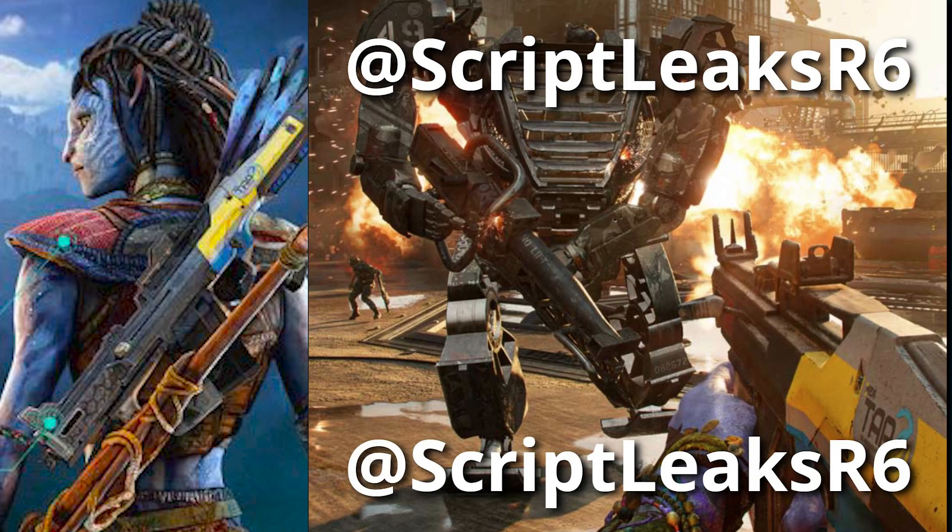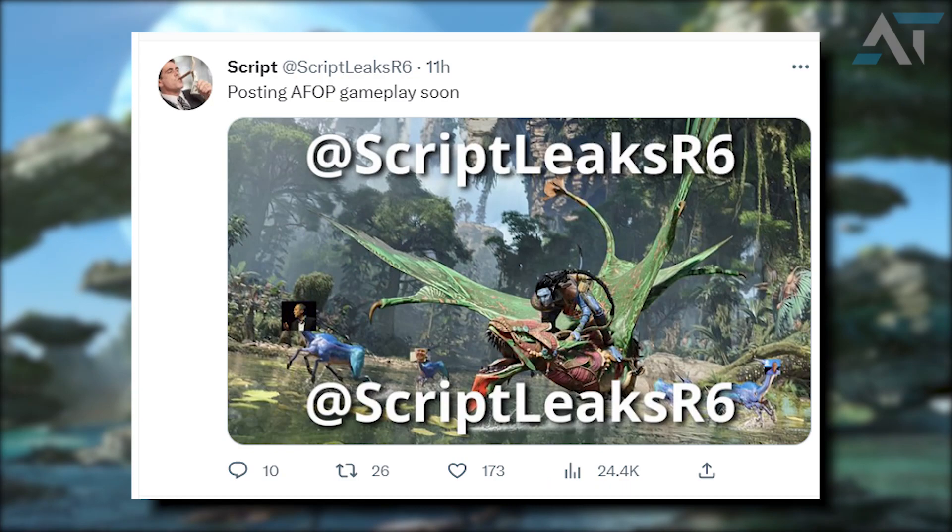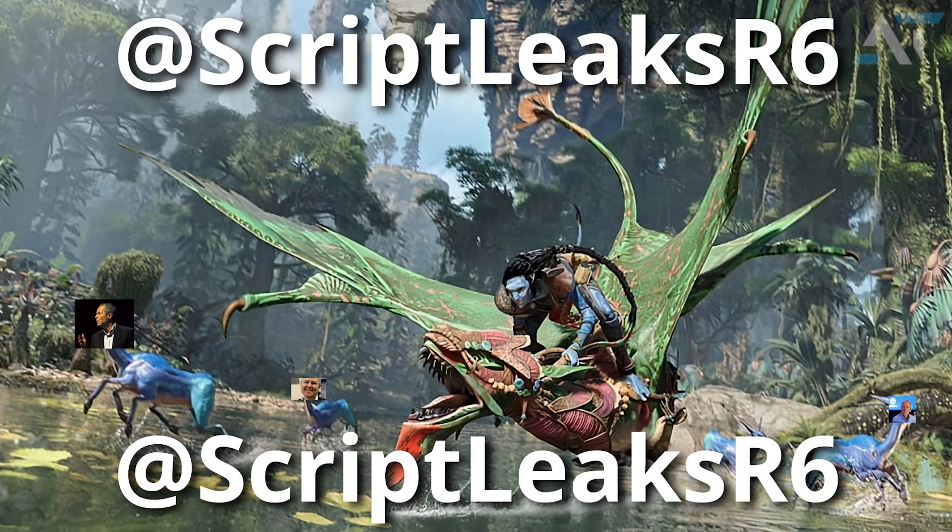This gives me some heavy Far Cry 6 vibes, and the game will probably jump to third-person mode when you jump onto your Banshee. Speaking of Banshees, the second leaked image immediately stands out because the Banshee seems to have some sort of armor on it, hinting that you likely could customize your own Banshee — possibly from the patterns and colors, to the armor the Banshees are wearing.